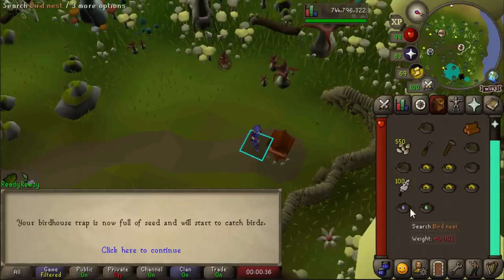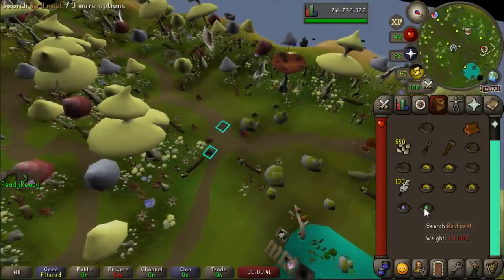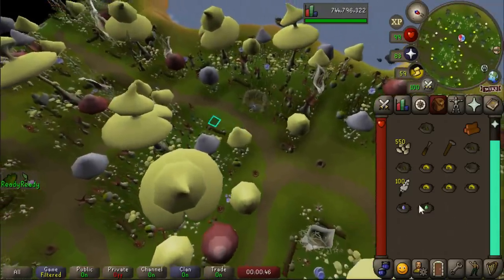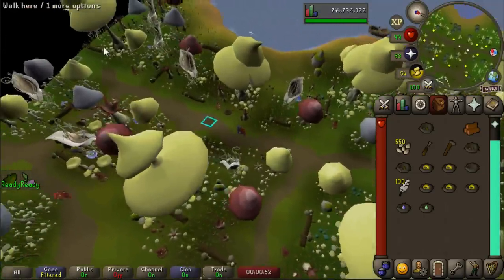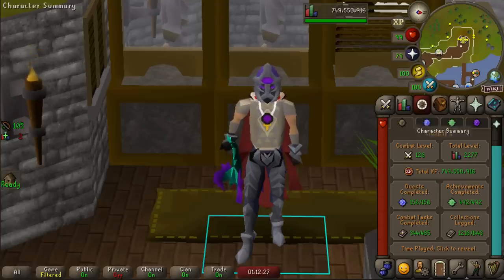Emergency alert — I just got two bird nests from one birdhouse! I've gotten two in one run before and even three in one run before, but I think this might be the first time I've ever gotten two just from searching one birdhouse. That is a blissful feeling I will never be able to replicate. And while that's a pretty good amount of Collection Log slots for one video — I'm quite proud of that, they were all pretty decent ones — I think I'm going to end the video here. Thank you all so much for watching. Hope you have a fantastic day and I will see you next time. Goodbye.